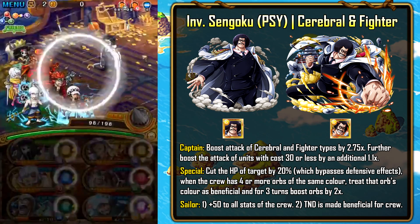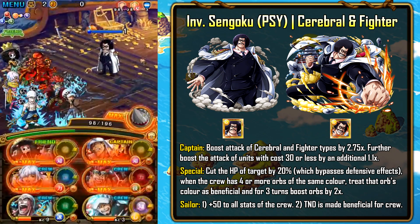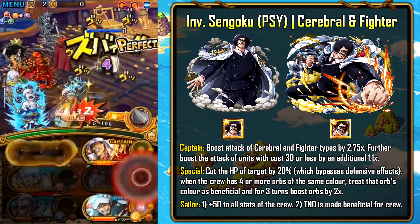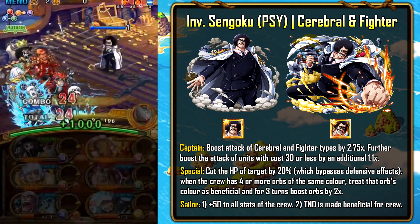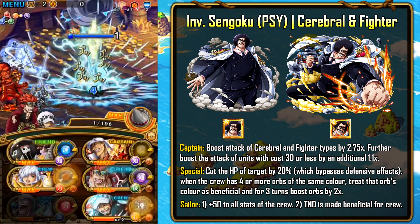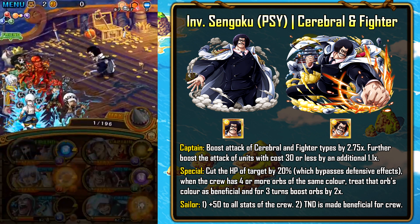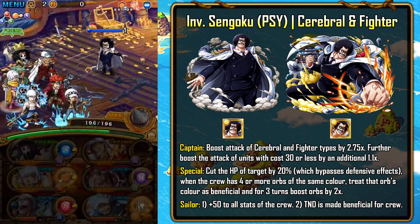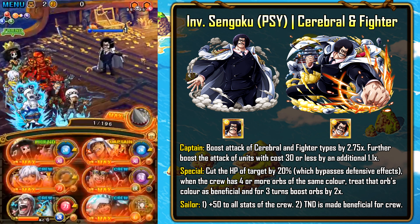The defense up appears to be at least 5 million defense — people tried to pop him with Anel's special without Six Plus Law and did one damage. So 15 million HP, at least 5 million defense, and he hits for 15,200 damage every single turn. After his defense up expires, he puts up a threshold barrier for 1,000 damage — any damage surpassing 1,000 will be reduced by 99%. He is not easy content.